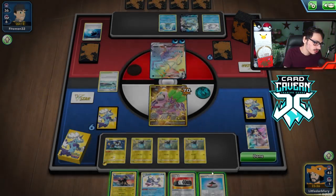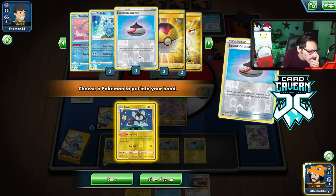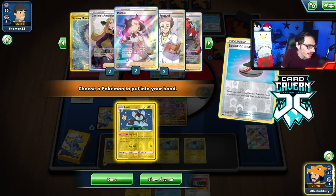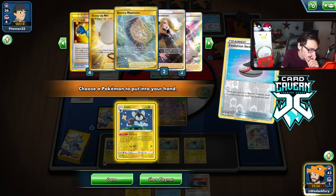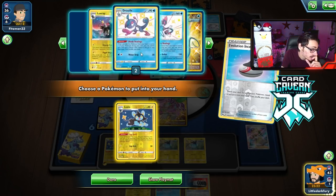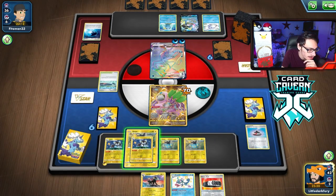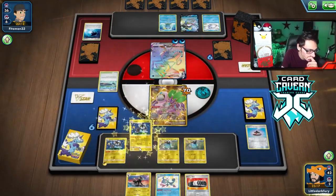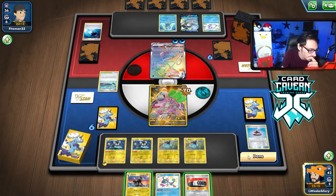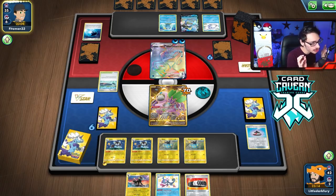Luxio could get knocked out. We're probably going to have to use this Lux Raid next turn — I have Choice Belt, I just want one shot. We have two Sobbles in the deck, and I have Manaphys in the deck, that's good. I still have most of my supporters and six Speed Energy still in the deck. I'm going to grab Luxio with this — it is a little risky, but this way I can protect one of the Shinxes. They could boss my Luxio. I'm hoping my opponent plays into my Energy Crush.